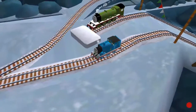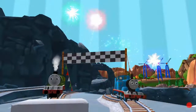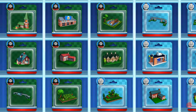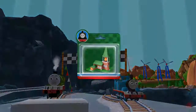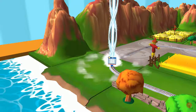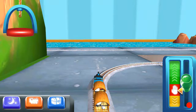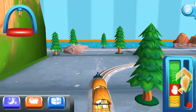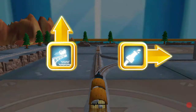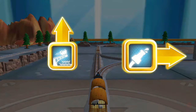Your engine had such a good time! Which special surprise will you choose this time? Help your engine find the surprise pack! Where should we go next? Forward leads to the big bridge. Right leads to the Sodor Steamworks.